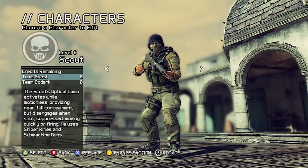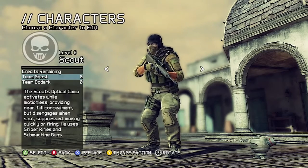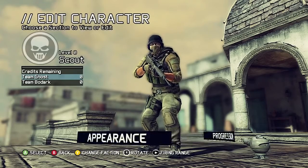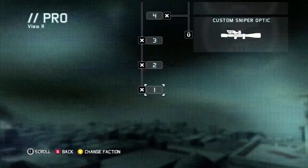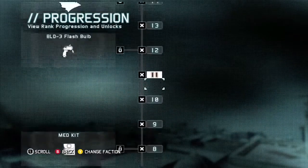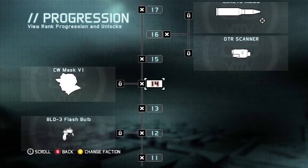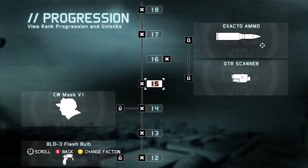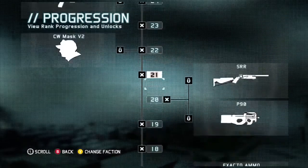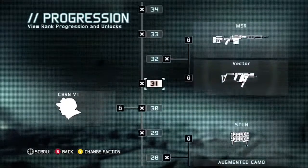If you press A you can go to Loadout, Appearance, or Progression. Progression pretty much just tells you when you unlock stuff — you get a med kit at level 8, at level 12 you get a flash bulb secondary, at level 14 you can unlock a mask, you get some special ammo, and you can unlock guns and different faces and all sorts of stuff.